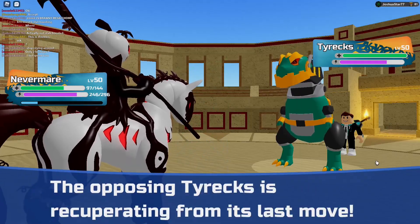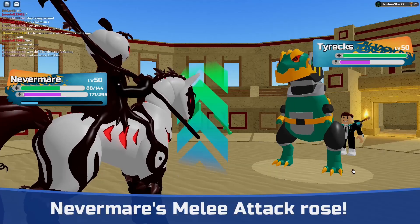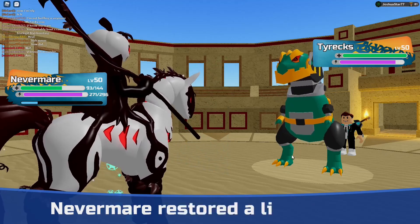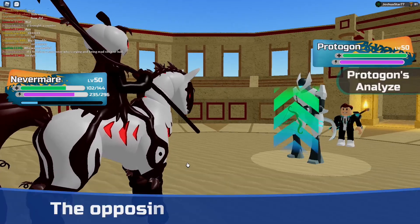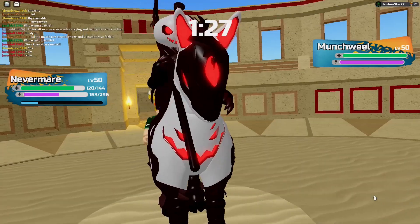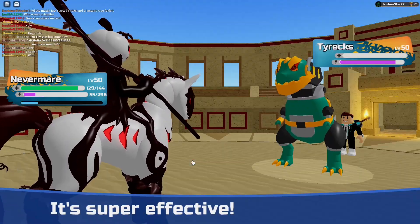Nevermare is really good in PvP. It can set up, do a lot of damage, crit a lot of Lumions, and has great coverage. Defensive typing wise, Nevermare is one of the best Lumions in the game — it's a plant type that is not weak to dark, and a spirit type that's not weak to light. In fact it's immune to light, which is just amazing. Defensively it counteracts each type weakness really well. The only reason Nevermare is not number one is because the number one Lumion is simply scarier.